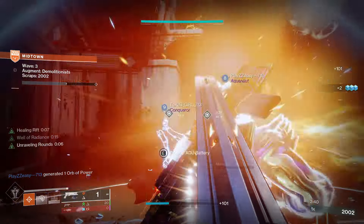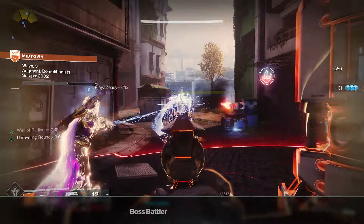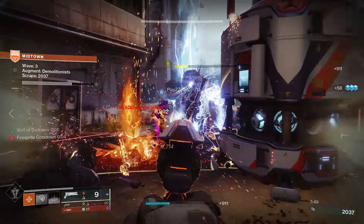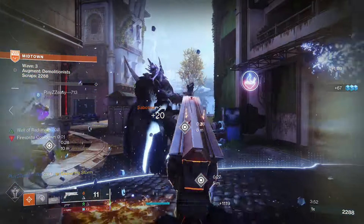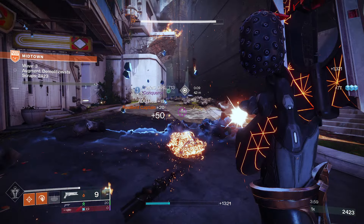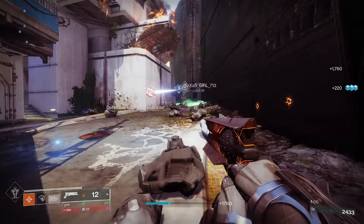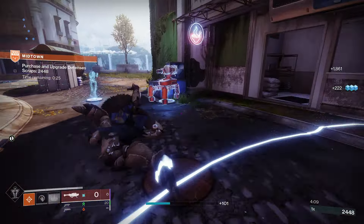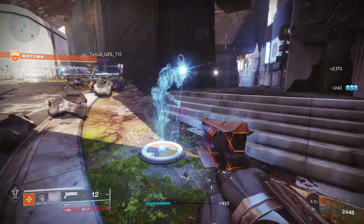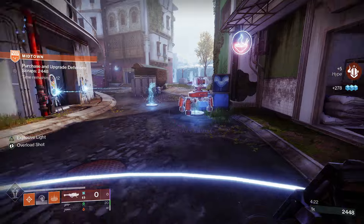We are going to be using a very specific set of armor mods. On the helmet: Harmonic Siphon, Heavy Ammo Finder, and Heavy Ammo Scout so we can get more heavy ammo to drop from our exotic primary weapon, and that ammo can be received by our teammates. On the gauntlets: Harmonic Loader, Impact Induction — causing damage with a powered melee reduces your grenade cooldown — and Fastball, which increases grenade throw distance. On the chest: Sniper Damage Resistance, Harmonic Resistance, and Arc Resistance. On the boots: Absolution, Orbs of Restoration, and Insulation. On the bond: Powerful Attraction, which automatically collects nearby orbs of power when you activate your class ability.